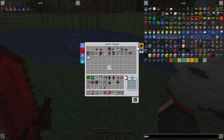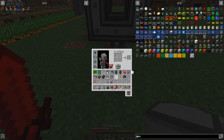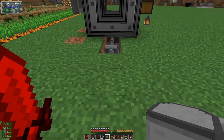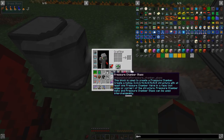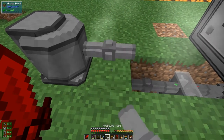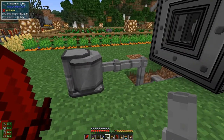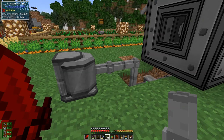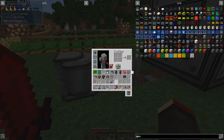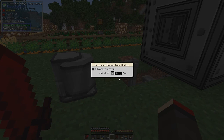We need some fuel of course, and we want to make sure it's safe so it doesn't blow up. The pump needs to be back one block. It's actually already got some pressure from when we were drilling for oil. Let's fill it up. I'm going to put a pressure gauge tube module on here like this, and then also put on the advanced pressure tube as we've done before.